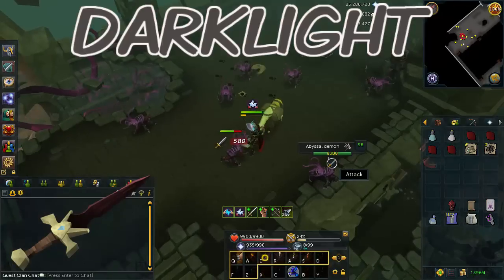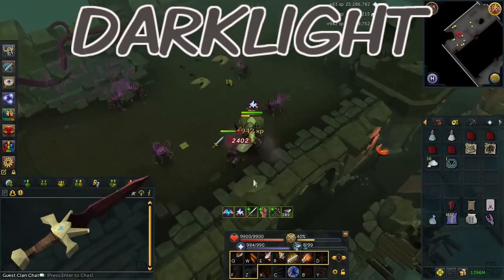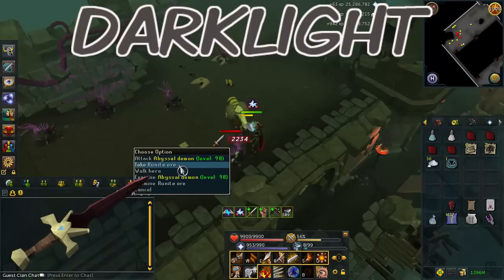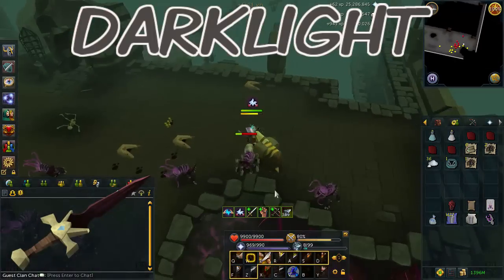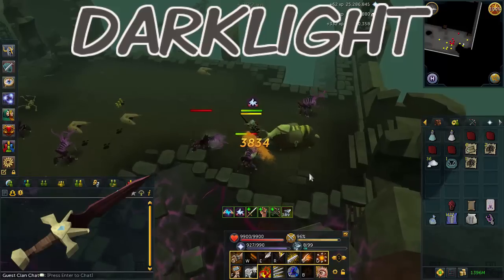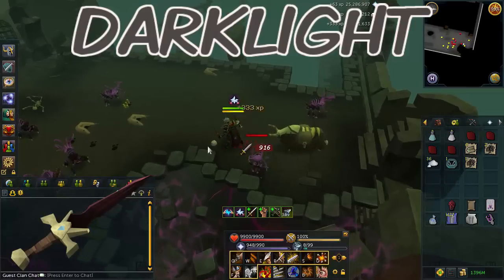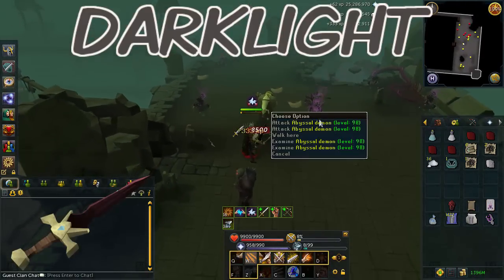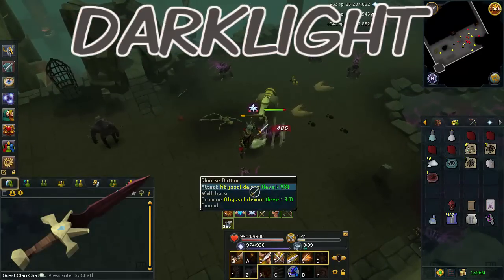The first weapon that receives a really nice boost is Darklight, and this is a really easy weapon to obtain. All you need to do is the Shadow of a Storm quest, which doesn't have a whole lot of requirements. If you're planning on meleeing demons, I would highly recommend this one. It is great for your abyssal demon task and your black demon task if you choose to melee. The Darklight gets a huge accuracy boost, so you should be able to hit them, although I do have to use Extreme Attacks as well as Turmoil to be able to hit every single time.